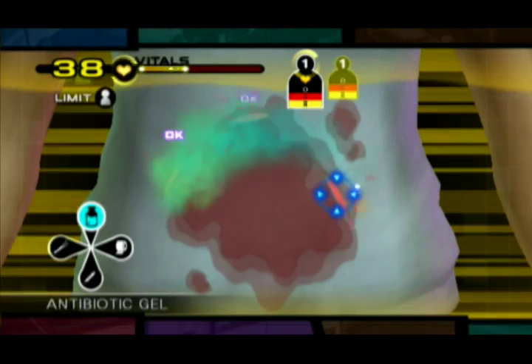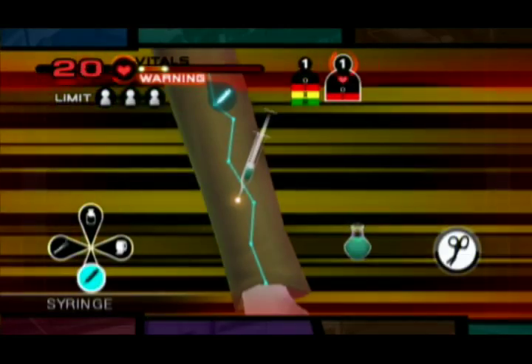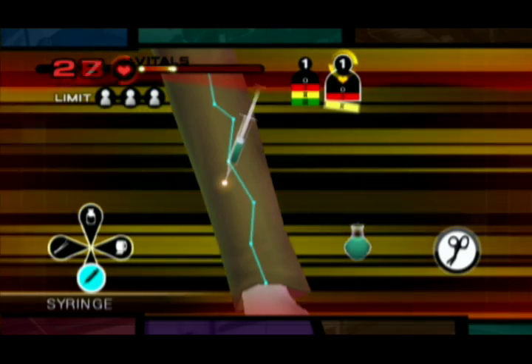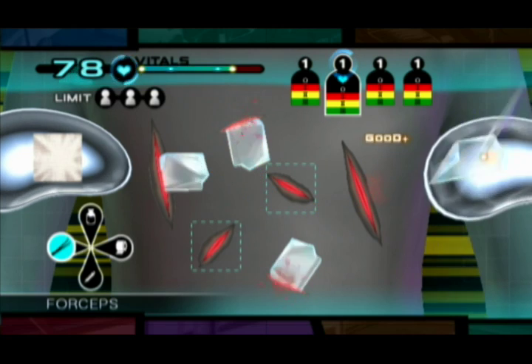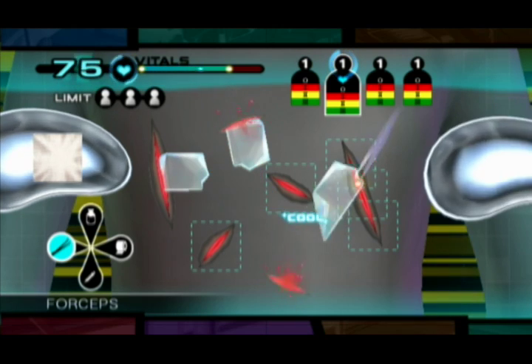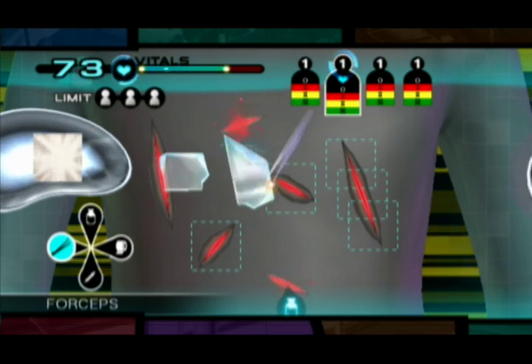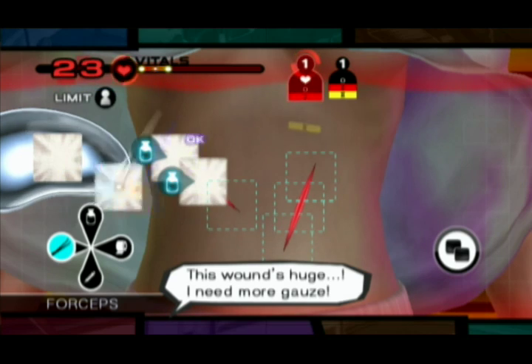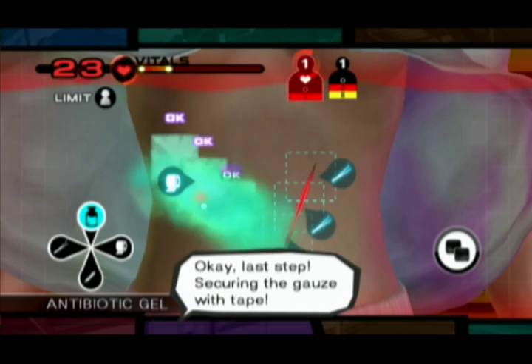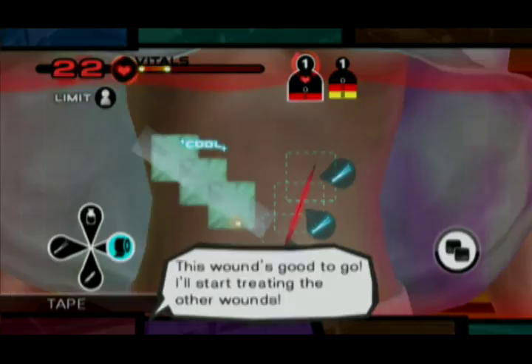The antibiotic gel and stabilizer are used in much the same way as in the surgery portions of the game. Likewise, the forceps are used to remove foreign objects from a patient's body. But you won't be able to suture a wound closed outside of the sterile environment of an operating room. Instead, you'll deal with lacerations by packing them with absorbent gauze, then taping over the wound.